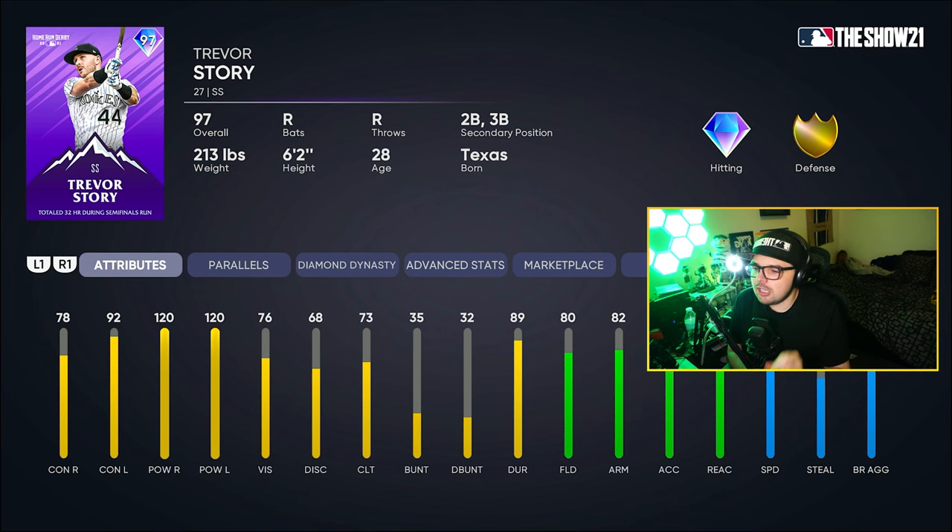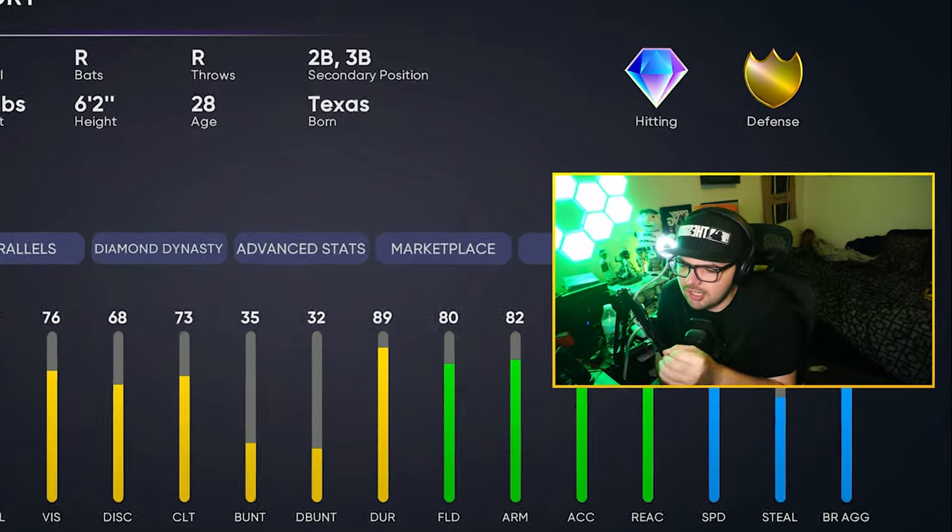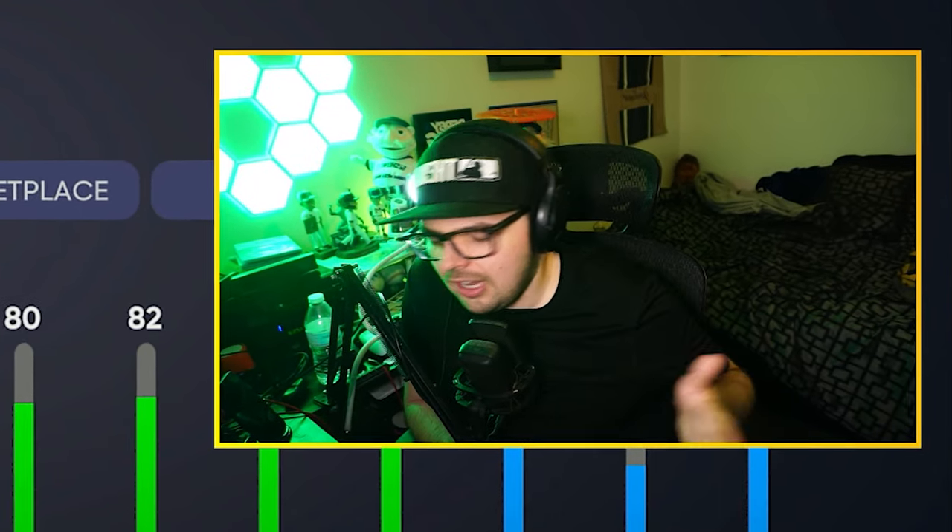This was probably when the Trevor Story card was used the most. We also got Home Run Derby Trevor Story, who actually wasn't a bad card — 120 power versus both sides is dope. But at this point in MLB 21 we had players like Trey Turner, and people weren't going to use this card instead of Trey Turner who kind of took over that year.